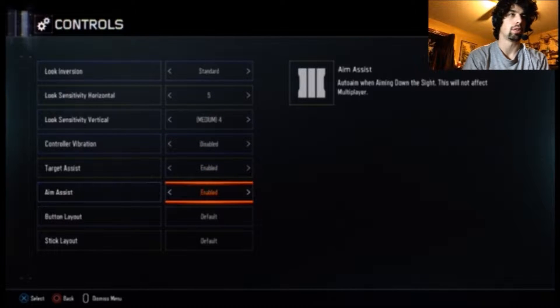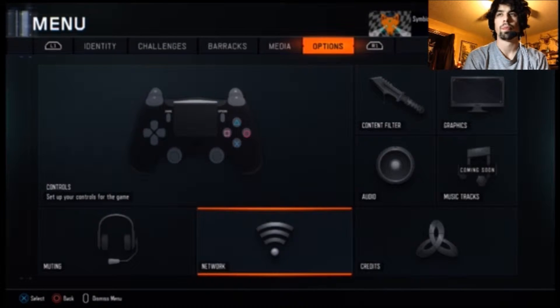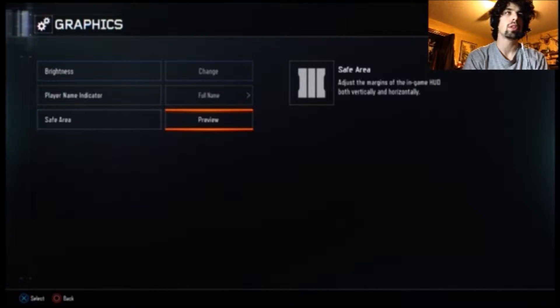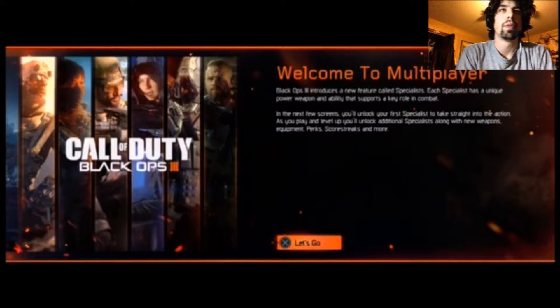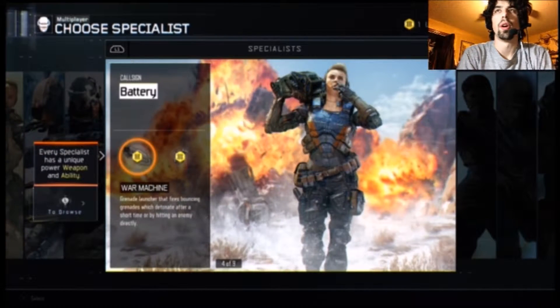I'm gonna change the screen margins. The air should be touching the edges of your screen; the settings are controlled by your PS4 system. To adjust your display area, visit settings in the function screen and go to sound and screen. I'll do that later — it was all the way to the edges which is the most important thing. Multiplayer, let's go!